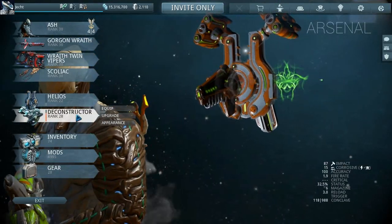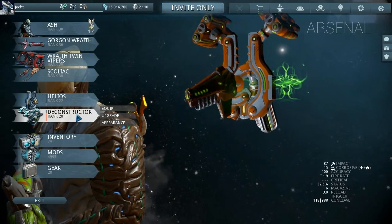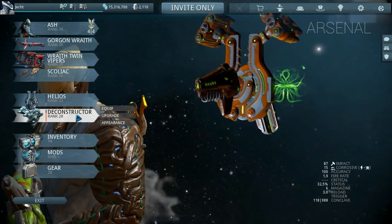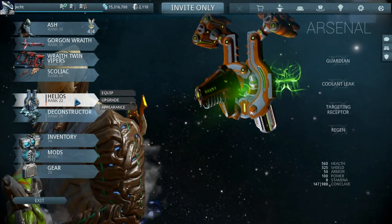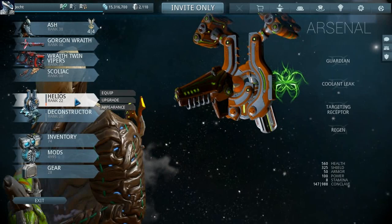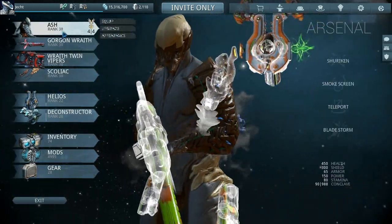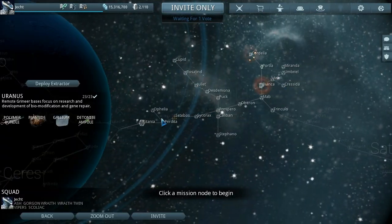Yes, my sentinel is glitched - still level 22 and his weapon is still 28. That's not really true because the weapon went to 30 days ago but then somehow ended up back at 28, and the sentinel has not moved in about three days. So getting a bit annoyed with the sentinel at the minute, probably going to take him off.